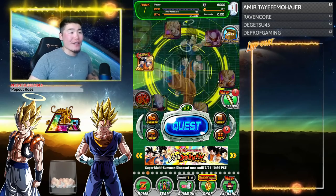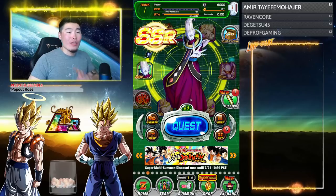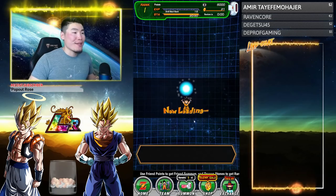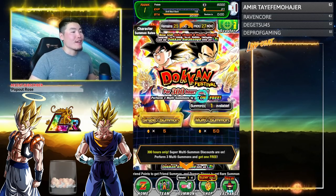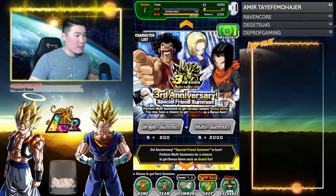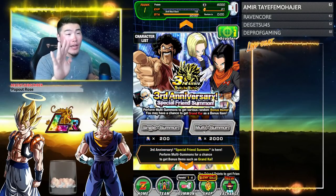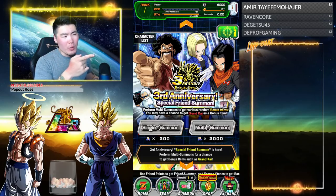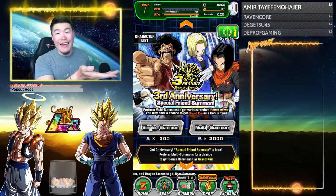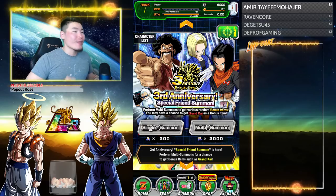7 full 360-degree rotations and you will get your third Dragon Ball. Ball No. 4 is do a Friend Summon. Go to Summon, go to the bottom here, Friend Summon, and hit Multi Summon. After you've done that, you'll get your fourth Dragon Ball. I believe a Single Summon works as well, but why wouldn't you do a Multi Summon? You can get possibly a Grand Kai, some items, all those good things. So do a Multi Summon, get that Dragon Ball, and be done with it.